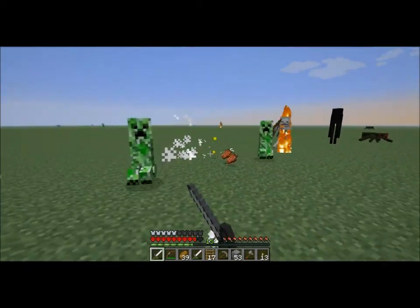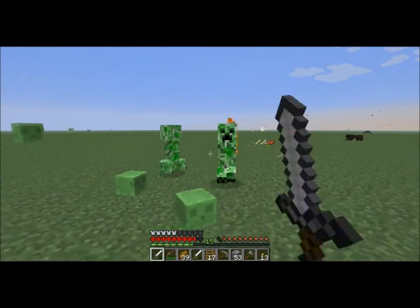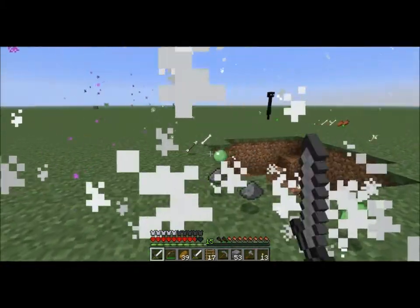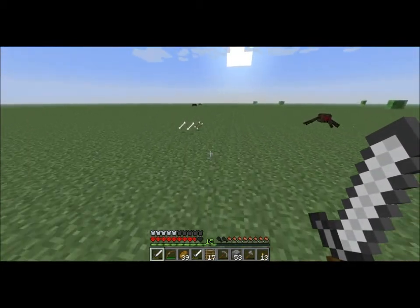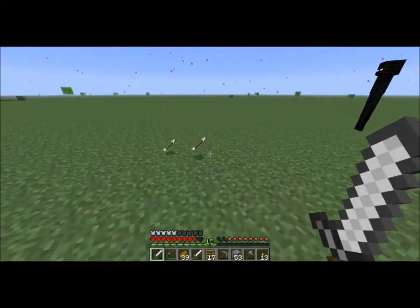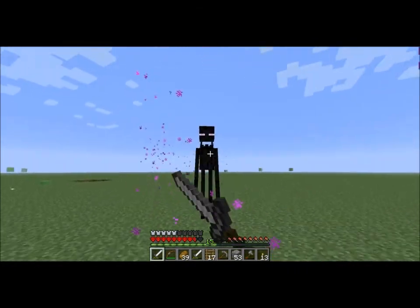Do not launch me into that creeper. Get these arrows — that is a good, successful run. I'll kill this Enderman too. I want an Ender Pearl. That'll be useful, I think.